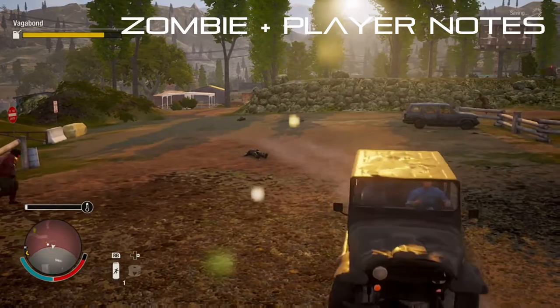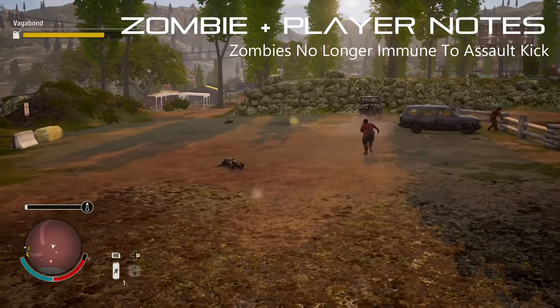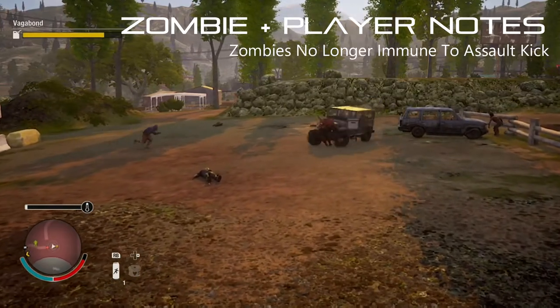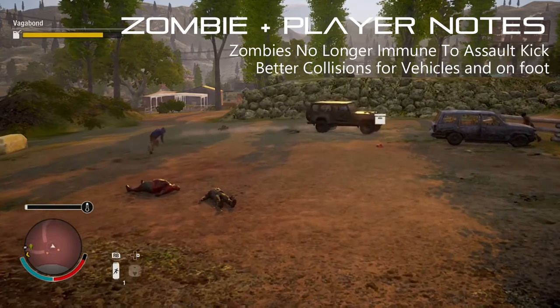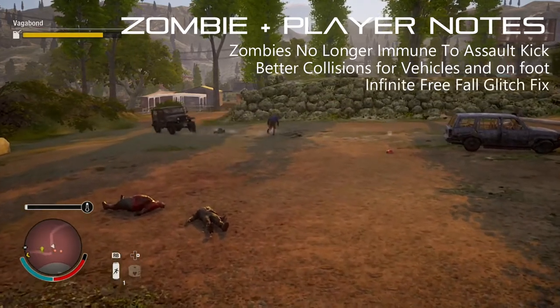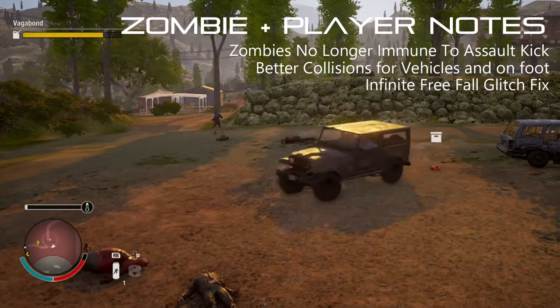In terms of zombies and character behaviour, the zombies are no longer immune to the assault kick, which is a problem I've had as well before. They've also adjusted the collisions for people on foot and in vehicles across all three maps. They've also finally fixed the glitch where you fall through the floor and appear in an infinite free fall animation.